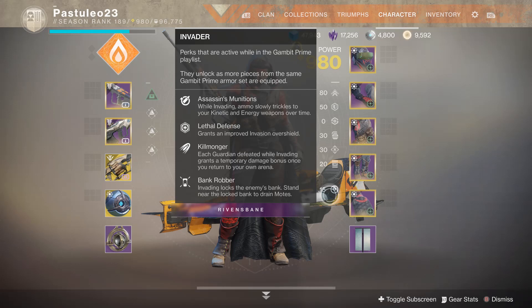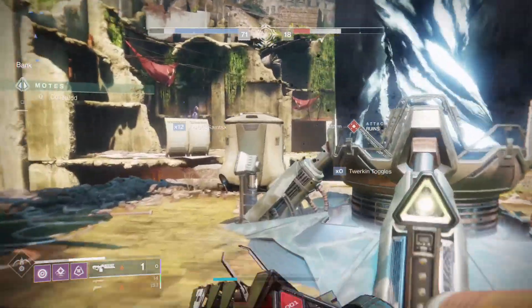Hey guys, you're here for a Gambit Prime Moat Drain Trick from Cameludo. To do this you need a set of Invader Armor. You need 15 points total to activate Moat Drain. This is good for the Triumphant Invader Triumph.